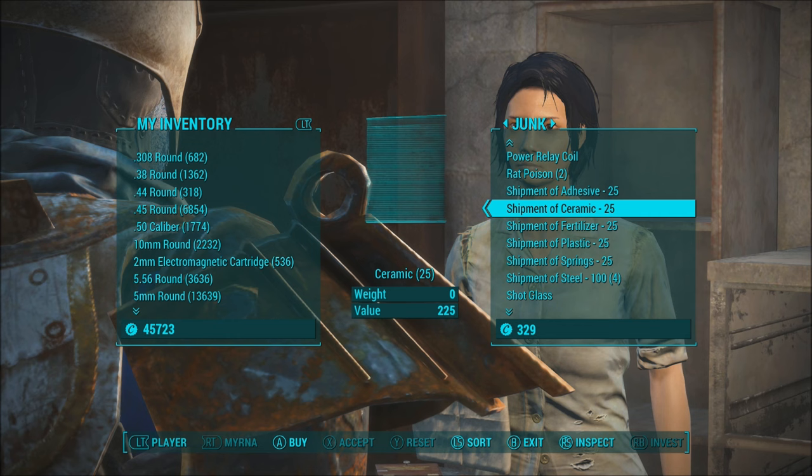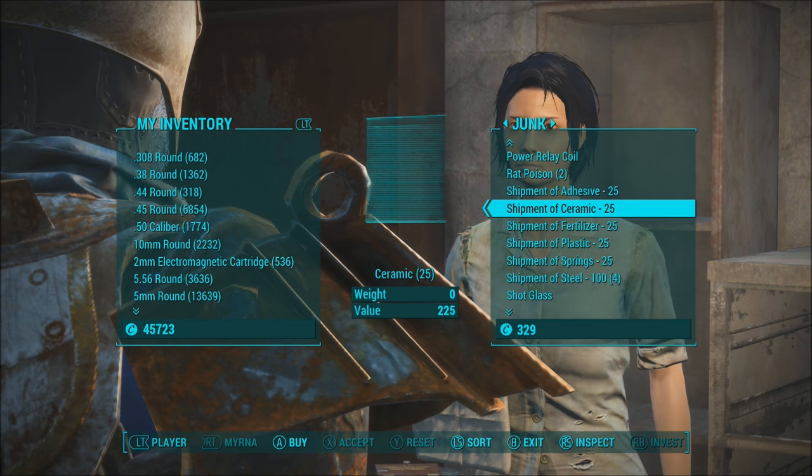Just across from where Arturo is, you'll find Mrs. Myrna. Myrna sells shipments of adhesive, ceramics, fertilizer, plastic, springs, and steel.